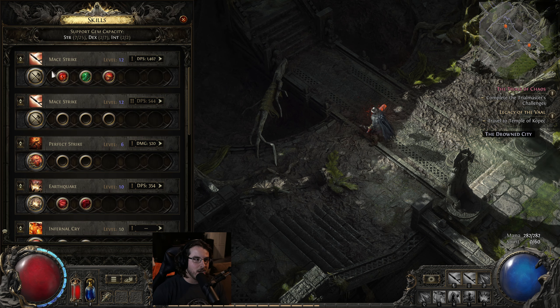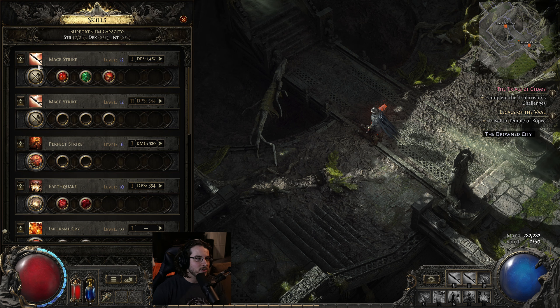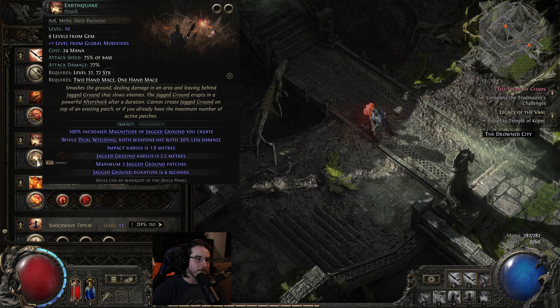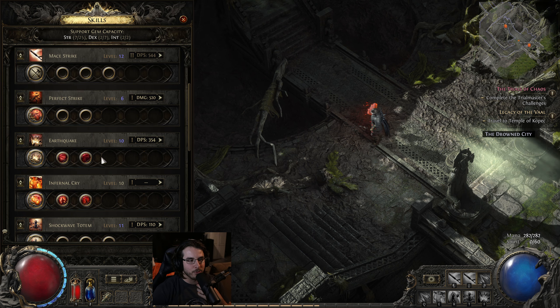For AoE damage, there is a certain base type for a mace which gives you splash damage on strike hits — that's the only source of AoE you're going to have. So for AoE, I'd actually recommend that you run earthquake, and you're going to kite enemies — plop an earthquake behind you, run through it, and then it'll blow up hopefully when the enemies are right on top of it. Those links for earthquake are lacerate and brutality.